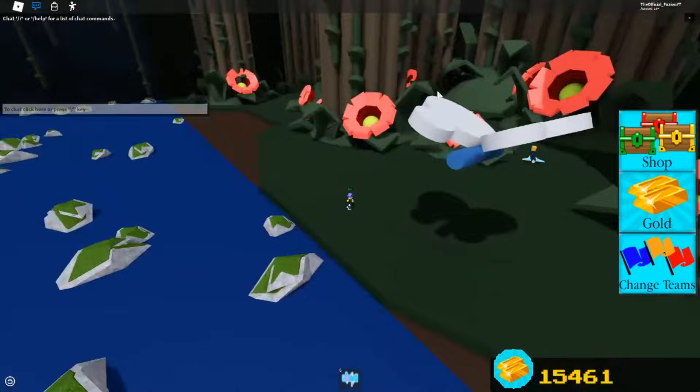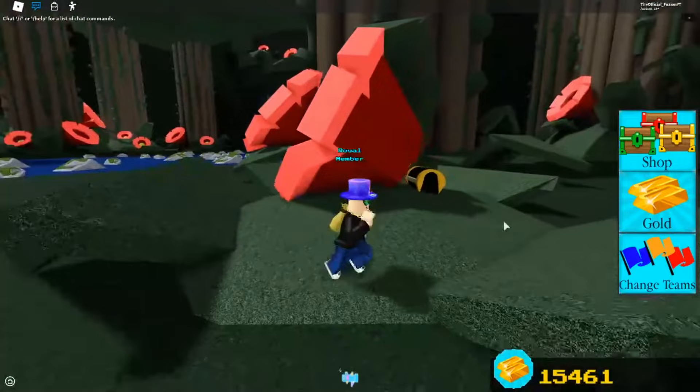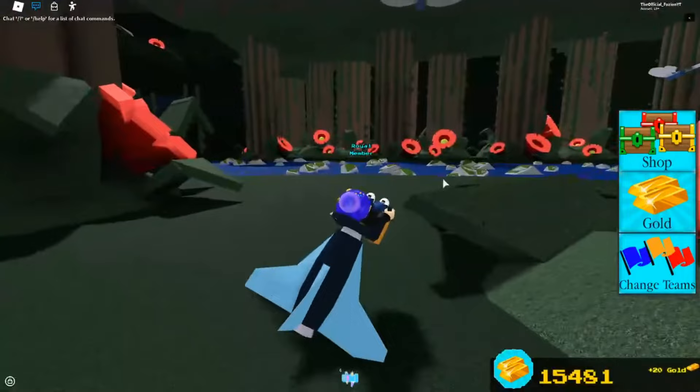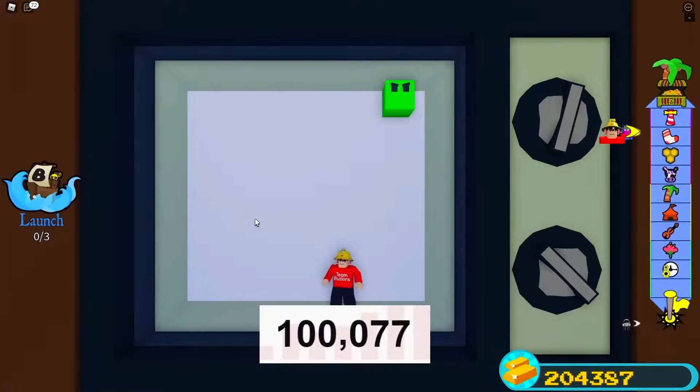I actually recorded this on Fusion's account — I don't know why. Anyway, inside of this flower stage right here, behind this flower right here, there's actually a hidden chest. As you can see, the hidden chest is literally right there and you could actually go and collect it. It only gave Fusion 20 gold.